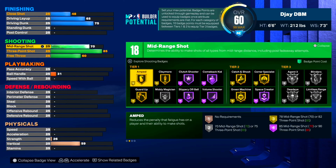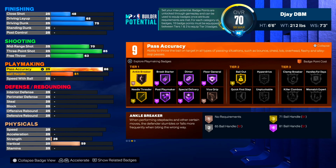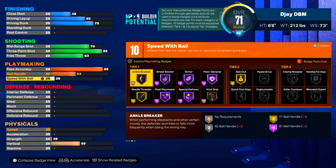We're gonna leave our mid-range at 70 and put our free throw out to 63. That leaves you with 18 shooting badge upgrades. For playmaking, we're gonna put our pass accuracy right at 86 — you still get hall of fame dimer in tier one and hall of fame floor general. Your ball handle you're gonna keep at 54 and speed with ball at 41. You're a lockdown build, you're not gonna have that many playmaking badges.